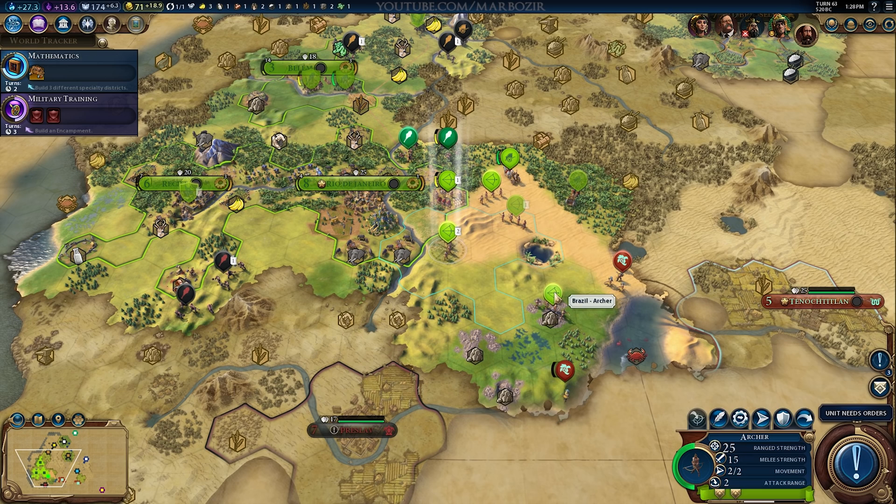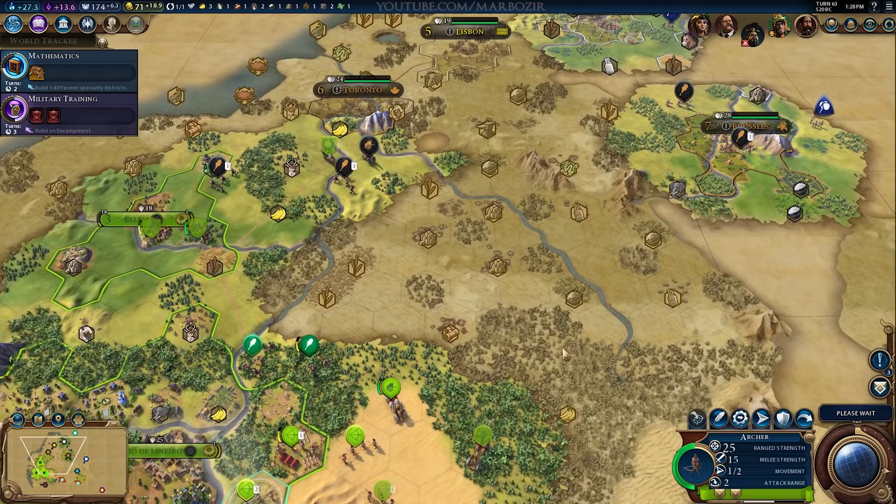Hi everyone and welcome back to the first few hours of Civilization VI. Let's continue where we left off. We made a deal with Monty for a bit to take care of some of these Chinese units, and I wanted to test a few things with diplomacy.